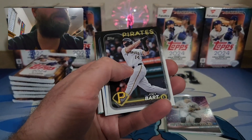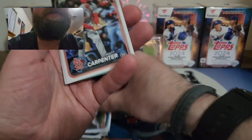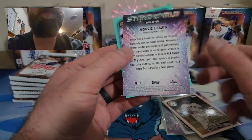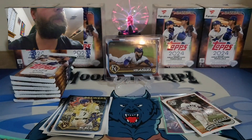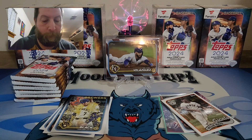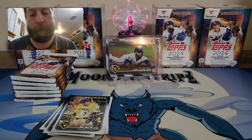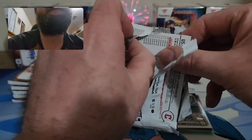I believe you do get one aqua per pack — glad that's the case. We have a nice Jackson Merrill, Willie Mays on the 89, and the favorite card of the rip: Royce Lewis on Stars MLB. And a Joey Loperfido rookie card on the aqua — nice to get a rookie in the aqua! Getting those sleeved up. The Willie Mays insert is a nice one too. On to the next pack.